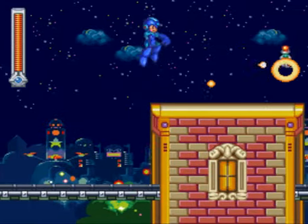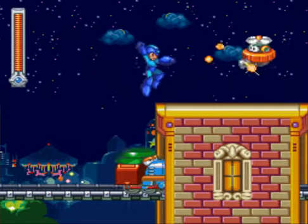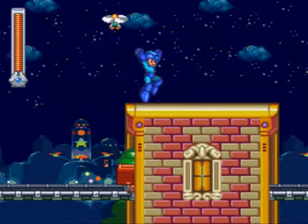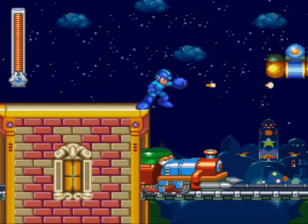These train enemies are named Chuponpon. They're not really even enemies in the typical sense, because they're giving us a ride and kind of helping us out. We wouldn't even be able to get through this stage without them. You can be damaged by them if you touch the blue parts of their body, but don't be too worried about that. Just make sure to stand on their caps and you should be fine.